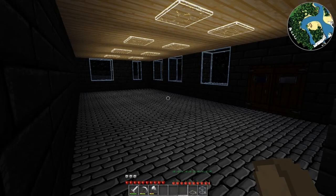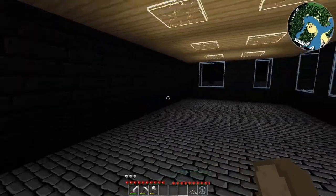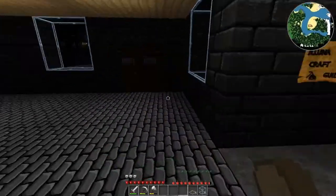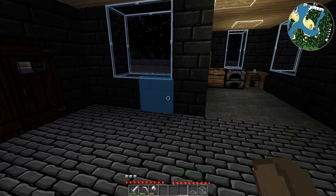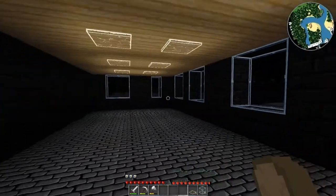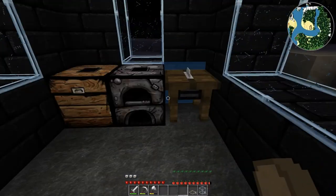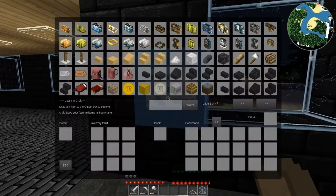Hello everyone, welcome back to another episode of the Wonderful World of Aluna. In this episode we are going to be filling up this warehouse with some barrels and boxes and buckets and all sorts of things. We've got some lights so even though it's nighttime outside we have plenty of light inside. I went ahead and threw a crafting guide in here and I moved my circular saw out of that corner, so let's get started.